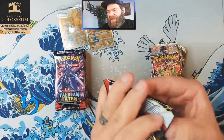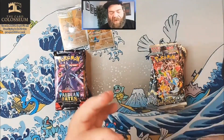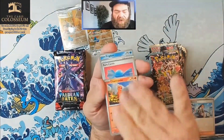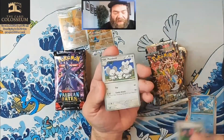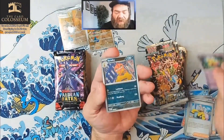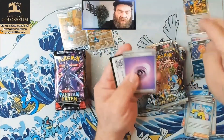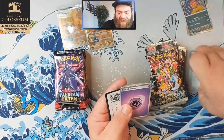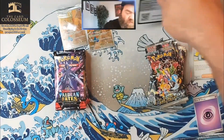I haven't watched a ton of Paldean Fates openings — I usually don't before a set comes out because I like to have a little newness for myself. Let's see if we can get a hit from our first pack here. It's got a Nemona and Charmander, Rare Candy, Atticus, Moushold — there's an Iono, not the one we're looking for — got a Flittle reverse, a Scrafty reverse, and a Holo Goldenglow. No hit for our first pack. That's too bad.